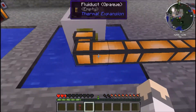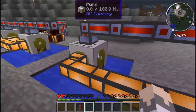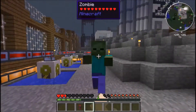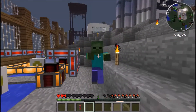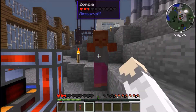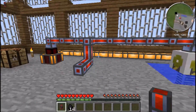Also attach your fluid ducts from the pump to the steam dynamo, because as soon as it starts creating power it will allow the pump to push water out. Then stick some coal in - I put three water buckets in before as you may remember - and it will power it up.